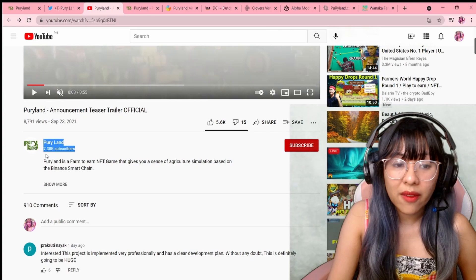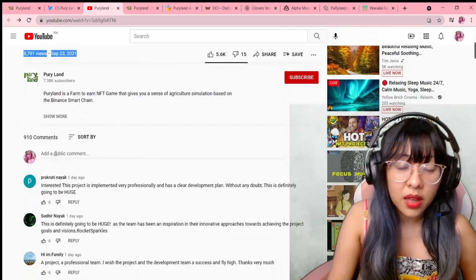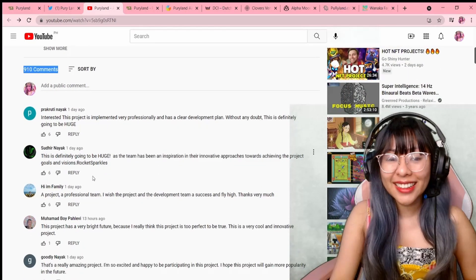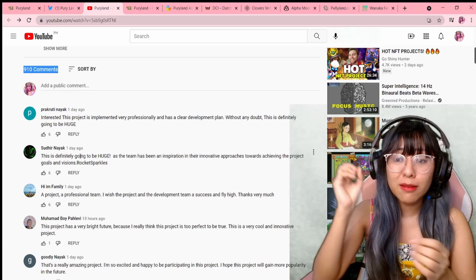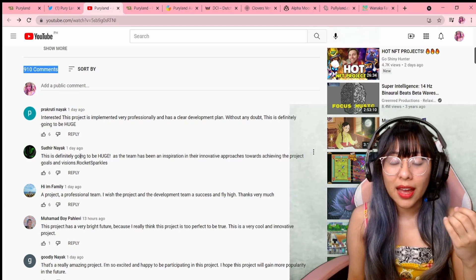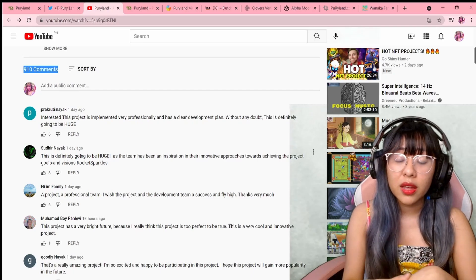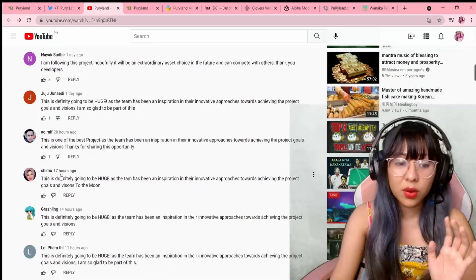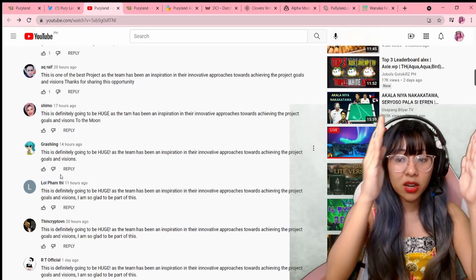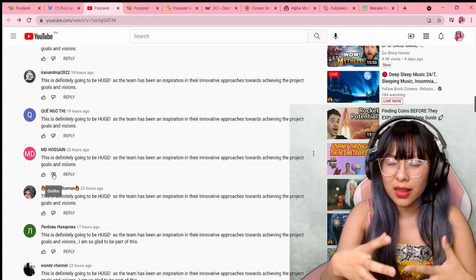This YouTube channel has 7.38K followers. They just posted the video on September 23 and it now has 8,791 views — that's a lot. They have high engagement: 910 comments for this video. But when you check the comments, you'd really laugh because it's a repeated set of words, copied and pasted using different accounts. This is an obvious tactic when you pay for followers or engagement — because you're paying a cheap amount, they wouldn't think about what to comment and just use a template.